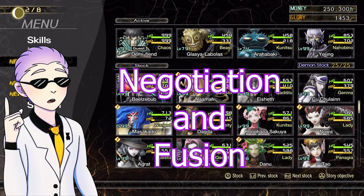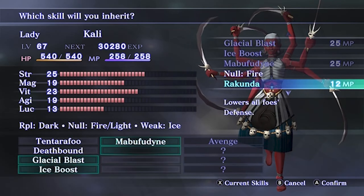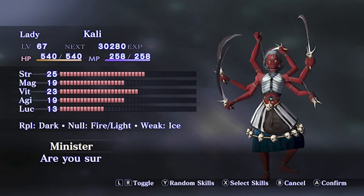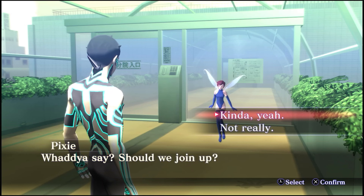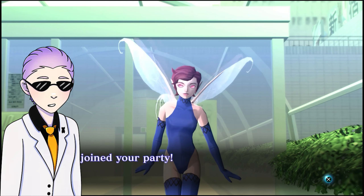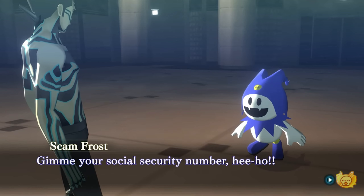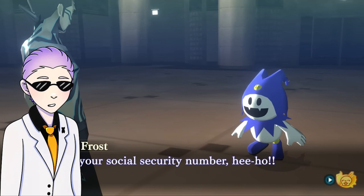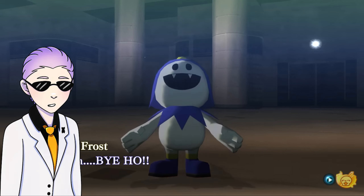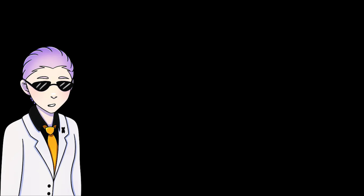Now let's talk about Negotiation and Fusion — the methods in which you can obtain party members. The demons in this franchise can be recruited in two different ways. By answering the correct dialogue prompts and by giving demons items and money, they'll join your party. However, this method is only really used in the early game, as a lot of the time the demons have very fickle personalities. Even if you answer everything correctly and give them everything they want, they can just turn around and leave, leaving you with less than what you started with.